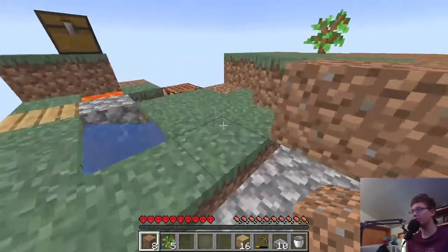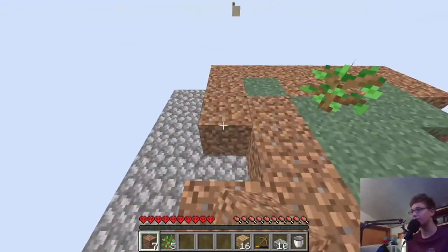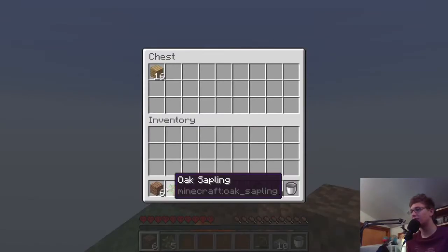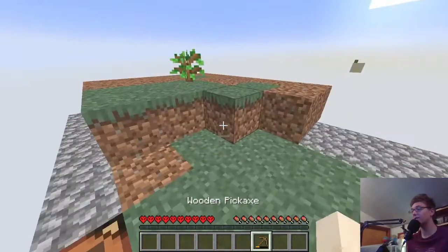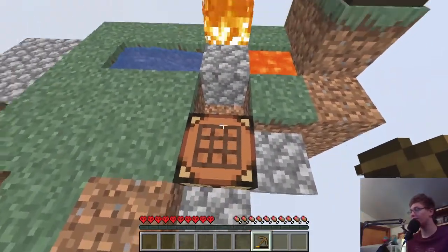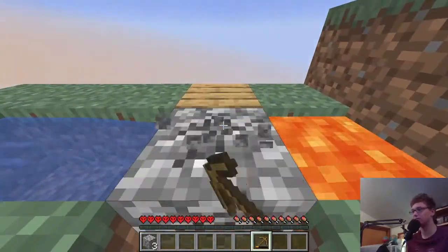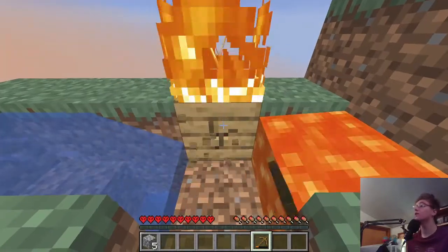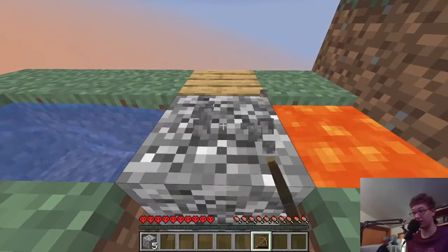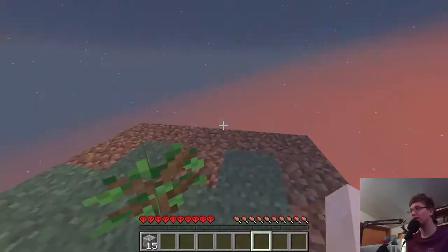I went ahead and put cobblestone slabs underneath all the dirt, so we shouldn't lose any more throughout the entire playthrough. I'm going to put this back, check all the materials in the chest, and then continue farming cobblestone while waiting for the tree to grow. Almost just fell off right there — scared the crap out of myself. The smart thing would be to farm cobblestone from the other side so I can watch the tree.